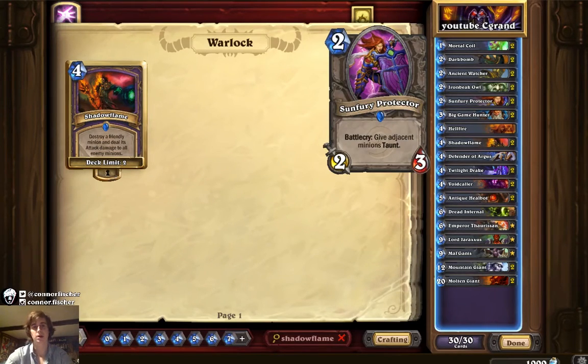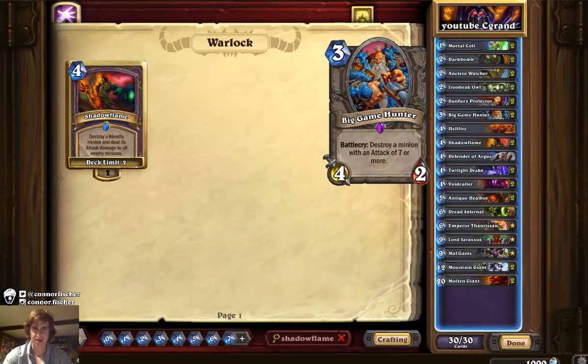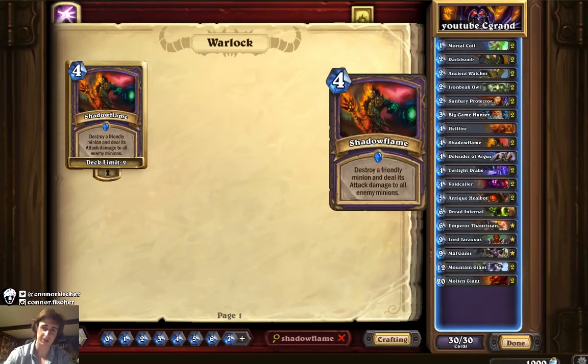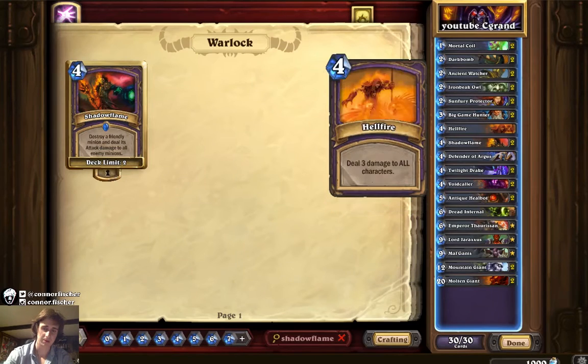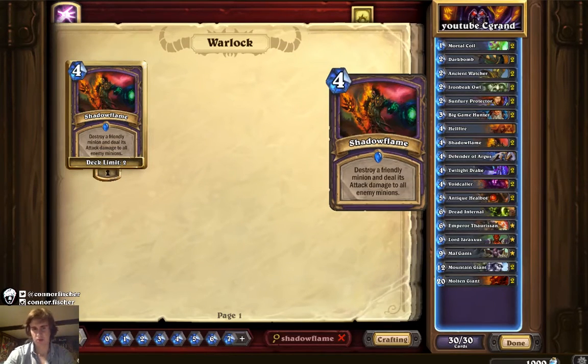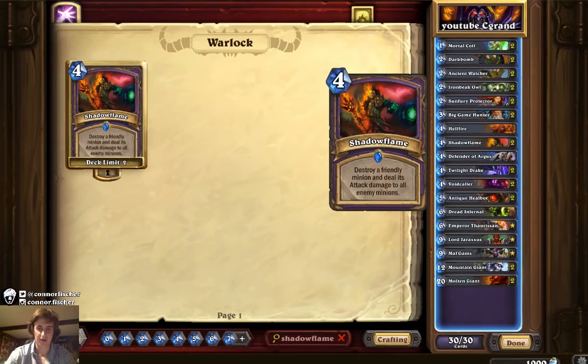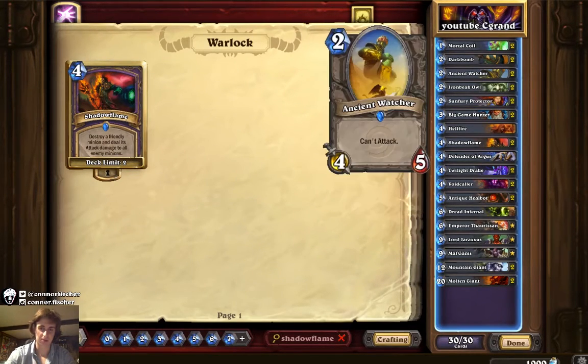Two Big Game Hunter — I was expecting a lot of mirror matches and this card was good, but I really think I could have played something else because there was so much aggro at this event. One Hellfire — I played two Shadow Flame over it because I expected a lot of mirror, and in Patron you usually have time to set up a minion for Shadow Flame. But I should have played two Hellfire for aggro, because against aggro you don't want to commit a Watcher and a Shadow Flame — that's six mana and you just don't have time.